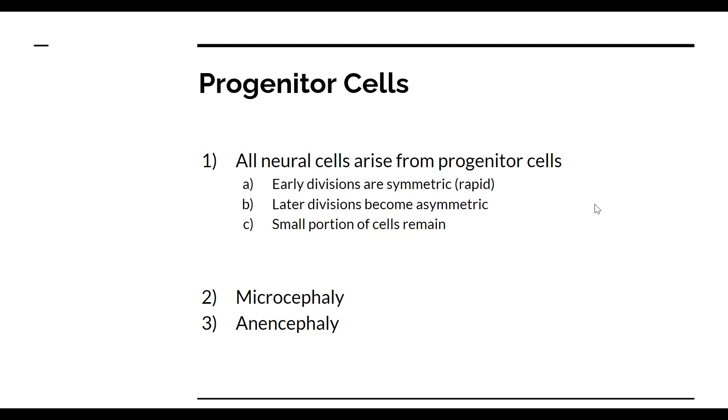Basically, all neural cells — so the next step is proliferation, which means the division of cells to create more cells. So all neural cells arise from a common pool of cells called progenitor cells. Progenitor cells are basically almost like stem cells — they are stem cells, in fact.